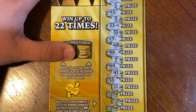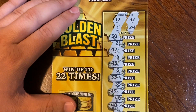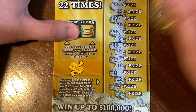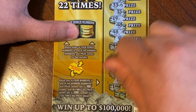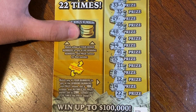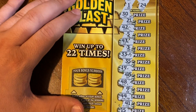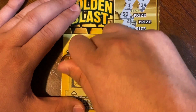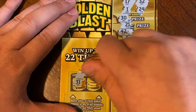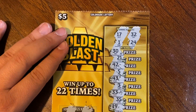11 — no 11. An 8 — we do not have an 8. 12 — no 12. No 14. Last spot is a 22 — and we have a 24. So for the bonus numbers, we have a 31 and we have a 32, and our last bonus number is an 18 and we have a 17.